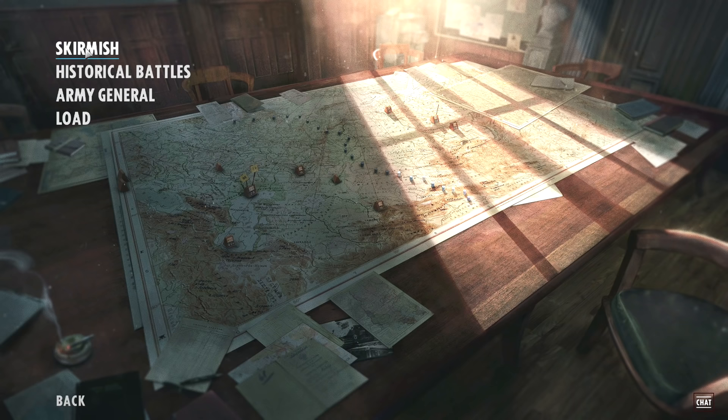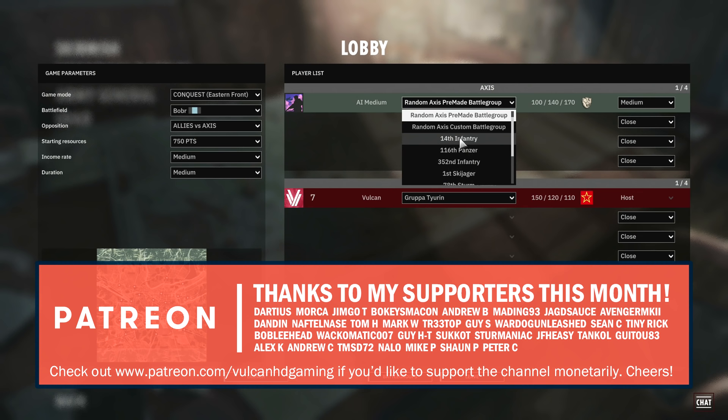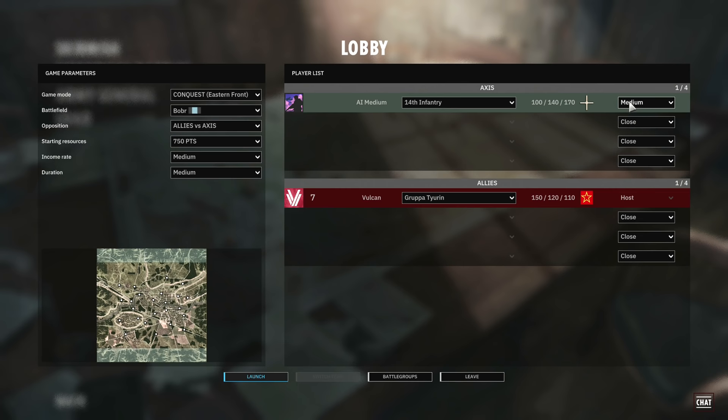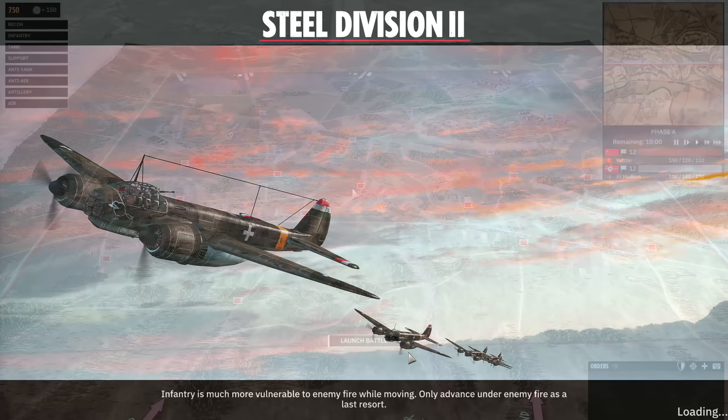Today I'm going to be going through the basic gameplay mechanics, so let's jump into solo skirmish and set up a game versus the AI. I'm going to be playing my favorite division currently, the Group of Turin, and I'll set up the AI to play the 14th Infantry, which is a well-rounded Axis division. We'll keep the difficulty on medium and launch straight in. So here we are in the game, let's get started.